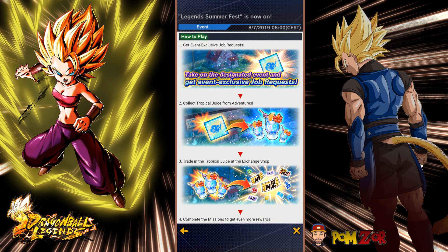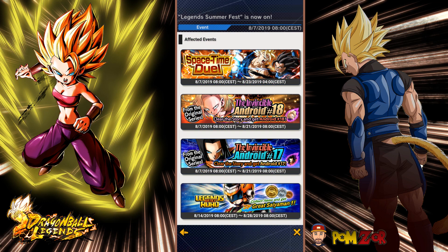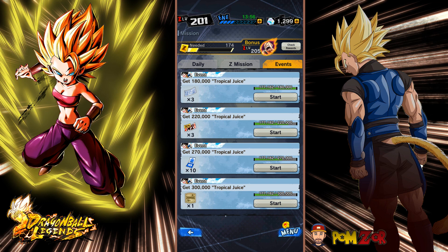Hey, how's it going everybody? Welcome back to another video. My name is Pomzor and today we're gonna have a look at the Legends Summerfest and how you can farm the tropical juice items most efficiently. There are multiple locations where you can get them and you can buy items in the exchange shop with them such as M1 and M2 tickets, skip tickets, or several souls like Super Souls, Rising Souls, and there are tons of missions in collecting them so the more you collect the more stuff you get.